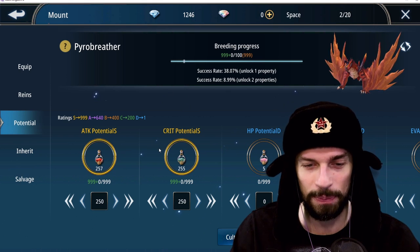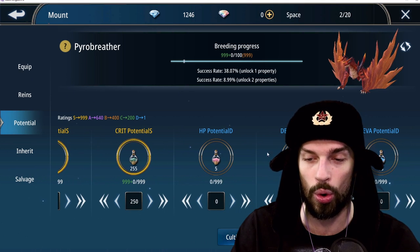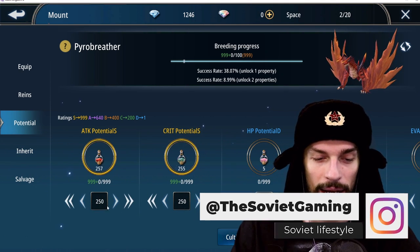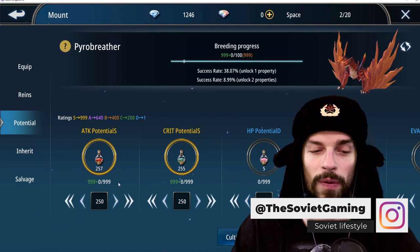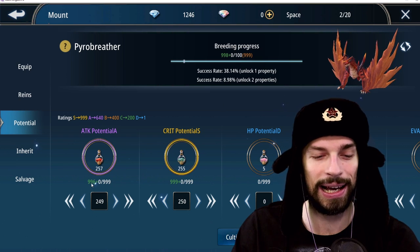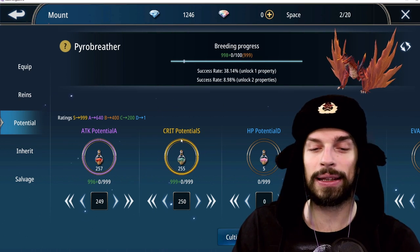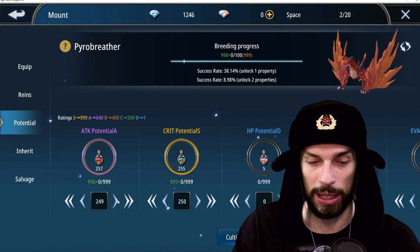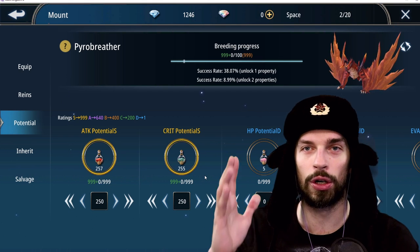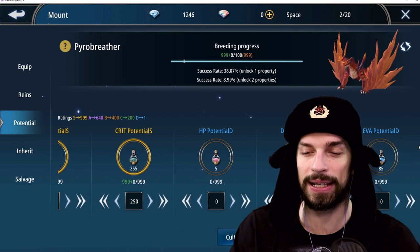Before spending all those potions, let me explain how stats are awarded. If you're going for a single stat, the one with the most potential will be awarded. For example, if we have 996 attack and 999 critical and we get a single-stat result, we'll get the critical one. If all stats are equal, it follows the preference order: attack first, then critical, then HP, then defense, then evasion.